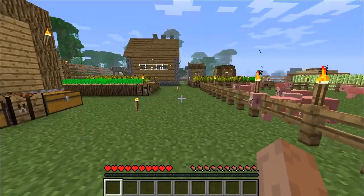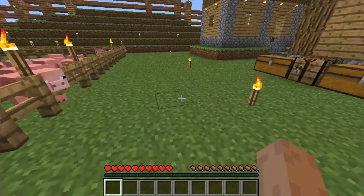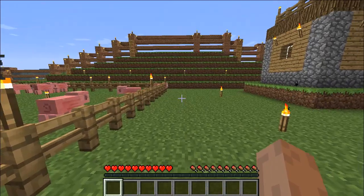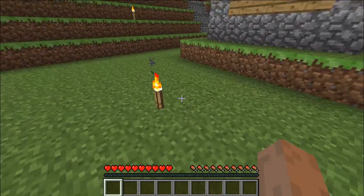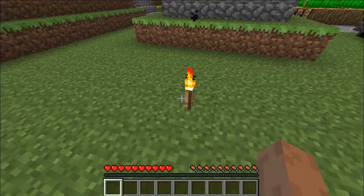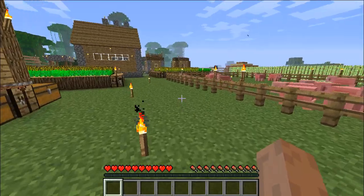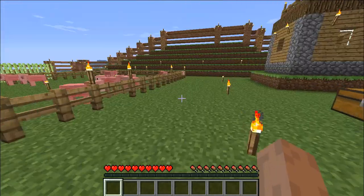Probably one of the easier ways to do it is to use a railway — build a railroad track from that village to this village. Put a mine cart on it, and then nudge the villager into the mine cart. Then you push that mine cart over to where your real track is and zoom them on their way. There is another way, and in our next episode that's what I'd like to talk to you about.